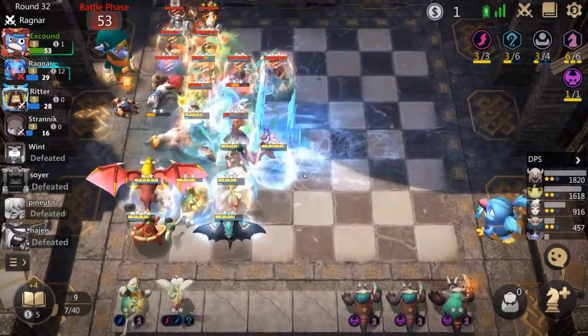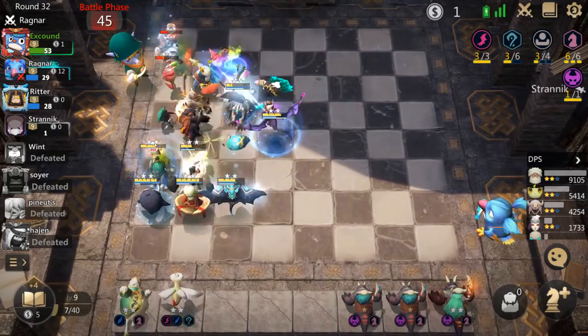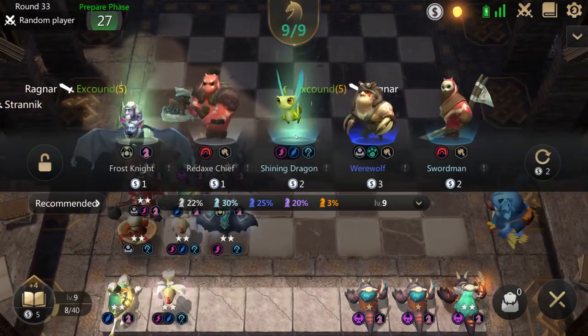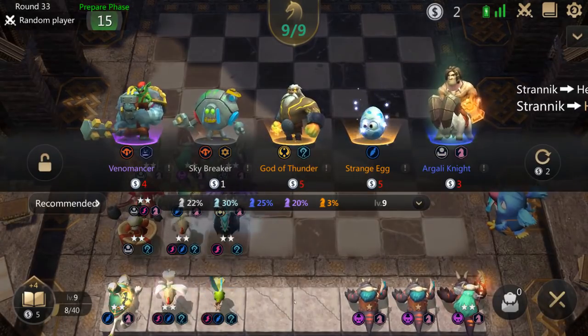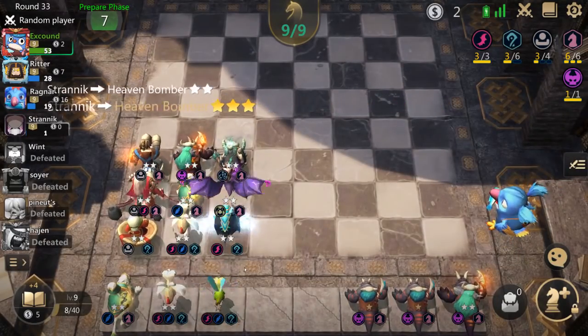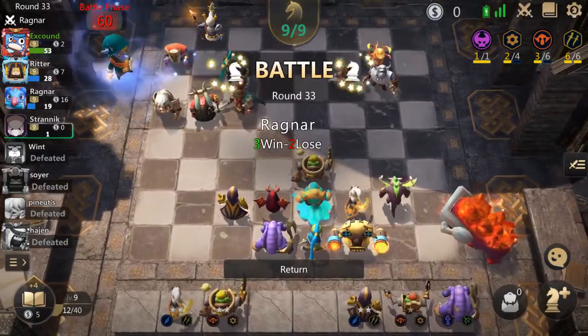This is Ragnar, who we were having trouble with earlier — the guy who runs the Beast Warrior build with the Poisonous Worm. We absolutely crushed him this time around once our build was online. There's also a God of Thunder here. I think realistically I would have had a better chance in this game by going for God of Thunder.